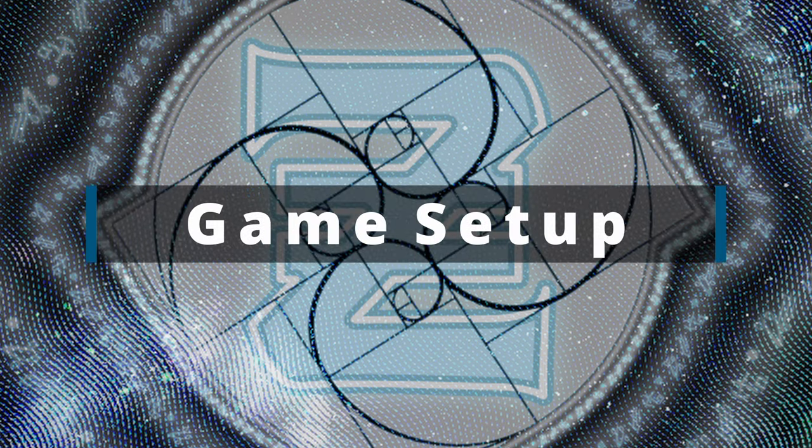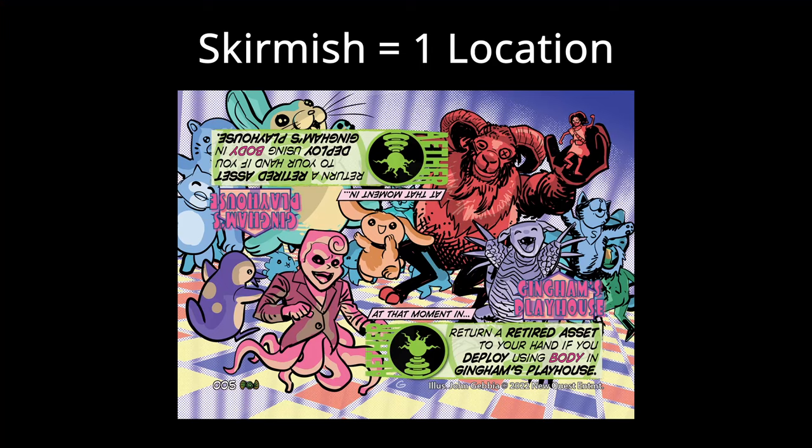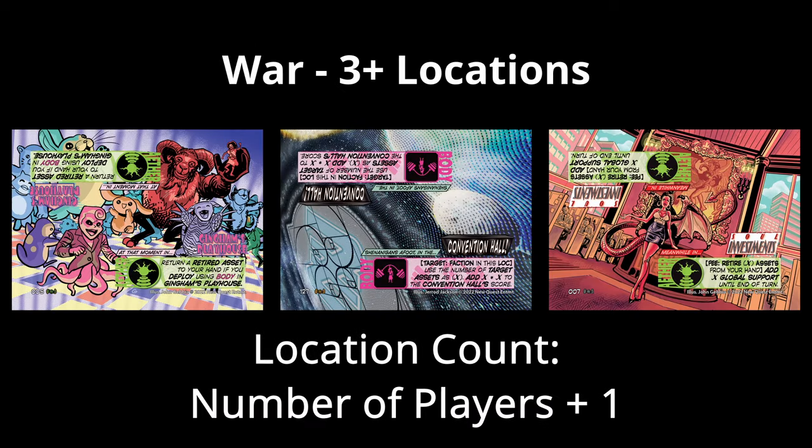The first thing you're probably going to need to do when you start a game is pick a format. Skirmish is the easiest format with one location, and then there is war, which is dependent on the number of players — you do the number of players plus one for the total number of locations. So for two people that's three, for three people that's four, and so on.